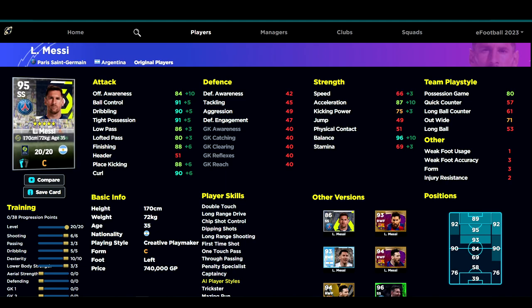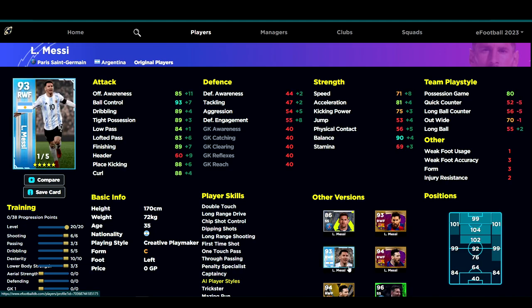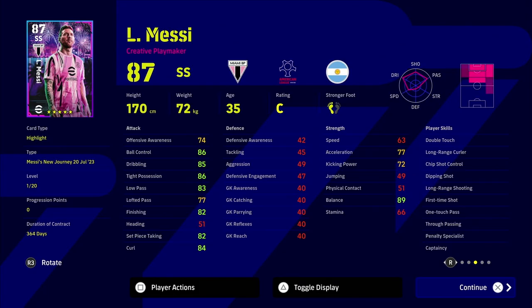You're better off going with a winger like Dembele, Son, or Mbappe if you have them. It's a free player worth 740,000 — though Messi's price has been adjusted since then. If you have any other version of Messi it's going to be better. They will likely release club packs too, so keep an eye on that. But yeah, it's just an average card compared to where we are now with the gameplay.